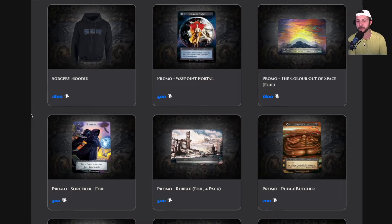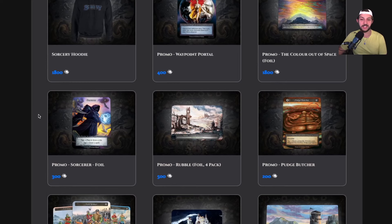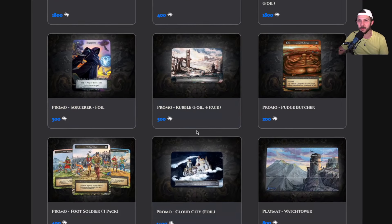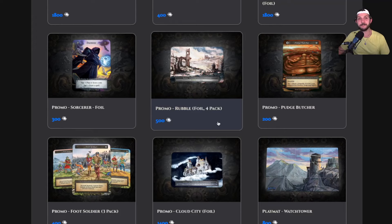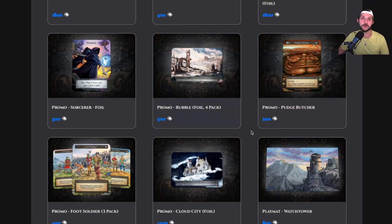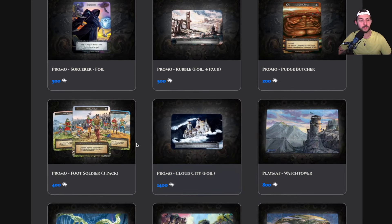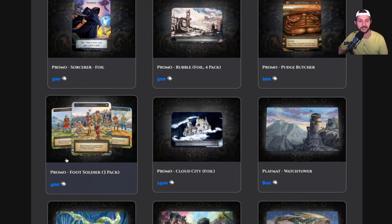I understand why they had to limit it to one per player. If you want a full playset you'd have to buy them with cash. I really want to encourage people not to go around the system — they want one per player so everybody who wants a backwards Pudge Butcher can get one. The cards they released — Color Out of Space, Waypoint Portal, the sorcerer promo foil, rubble — are all great. For Stars players or Rootstex players who need to flood the board with rubbles, you can get foil rubble. The Cloud City promo is beautiful, the Foot Soldiers look great, and there will be full art frogs too, which will be sweet.